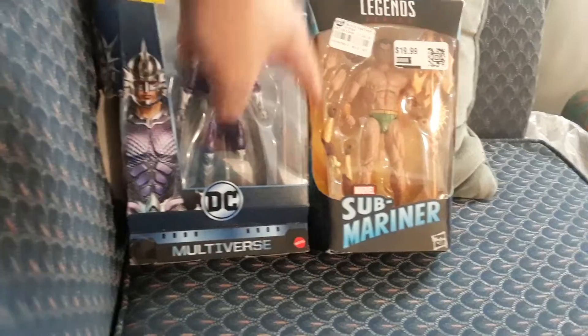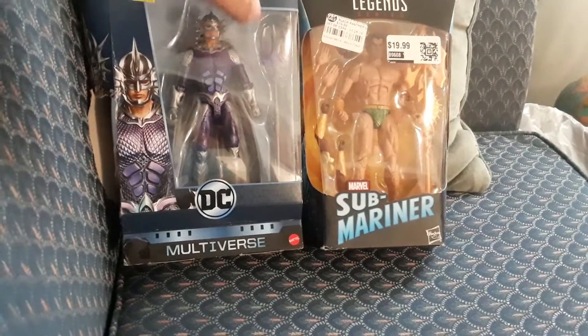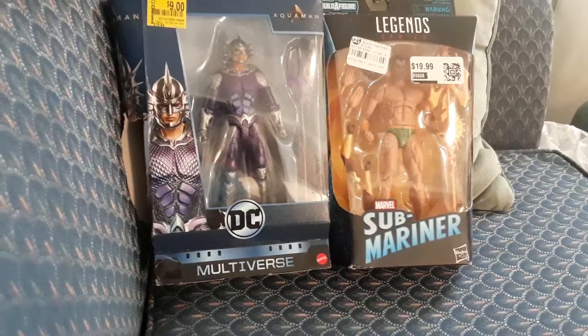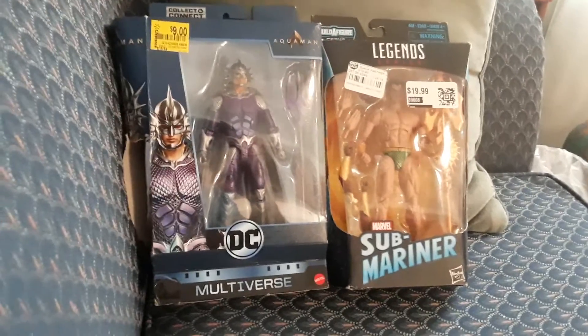This one's from the Black Panther wave that creates the Build-A-Figure Okoye. This one's from the Build-A-Figure Collect and Connect — they call them Collect and Connect instead of Build-A-Figure, but they're the same thing.